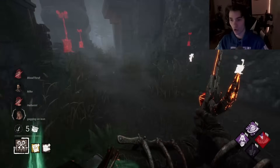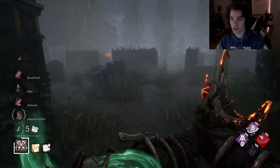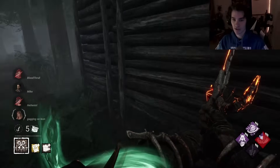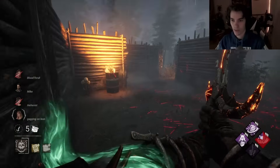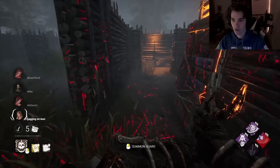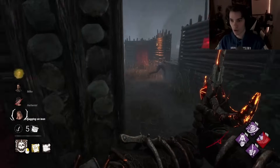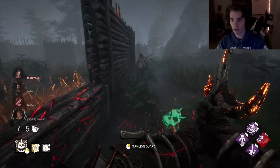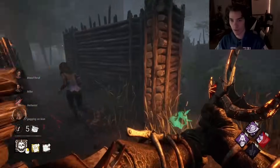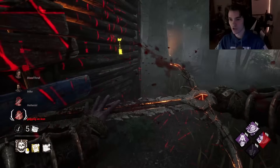Yeah she's down there, I can hear her. This build is an entire crowd control build — that's the entire point of it. Insane crowd control! Going for the window — Discordance ends on that far gen. We should get a hit here. Will it? The Shadowborn is too strong.